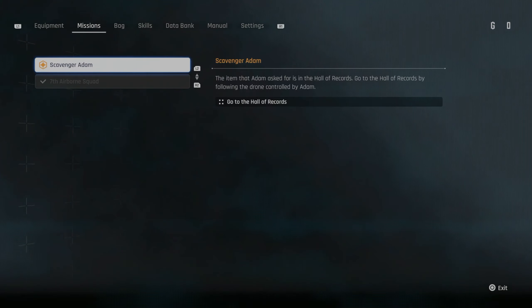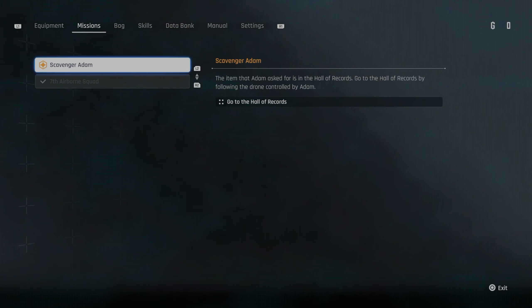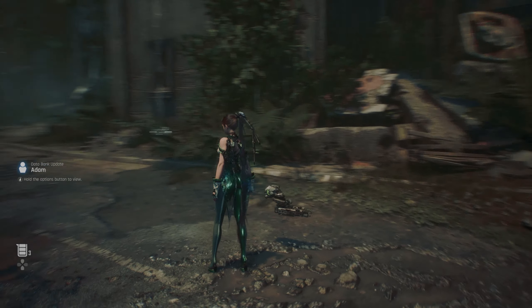Hello there and welcome back to another episode of our Stellar Blade let's play. My name is Lutheran Knight and I'm so happy you could join me. In the last episode we got through pretty much the tutorial area and the first mission of the game, and now we are in the second mission. Adam, what is this? The item that Adam asked for is in the Hall of Records — go there by following the drone controlled by Adam.